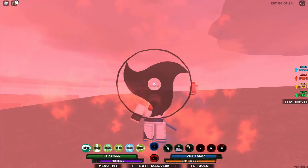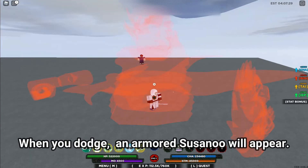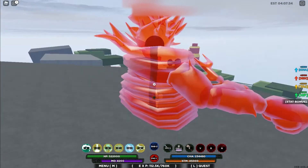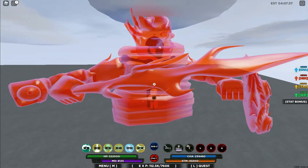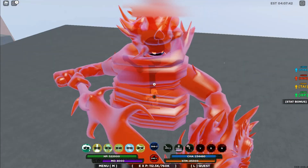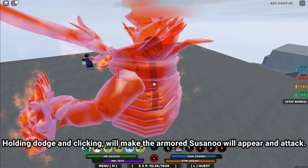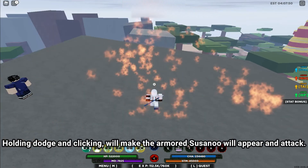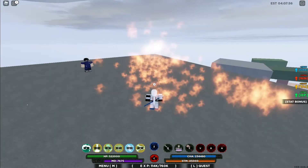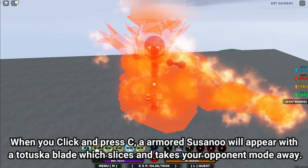This is the third mode. When you dodge, an armored Susano'o will appear. This is what the armored Susano'o looks like from the front — it's pretty nice. Holding dodge and clicking will make the armored Susano'o appear and attack. When you click and press C, the armored Susano'o will appear with the Totsuka Blade, which slices and takes your opponent's mode away.